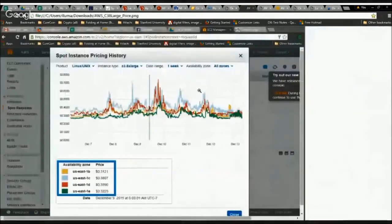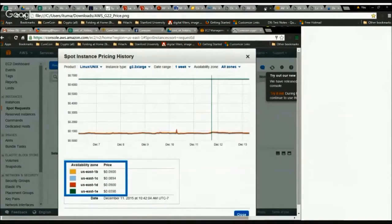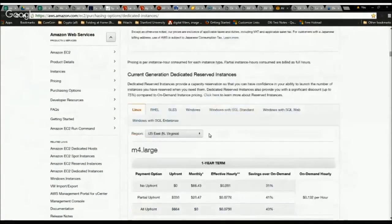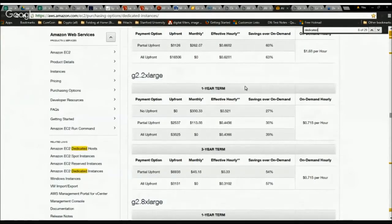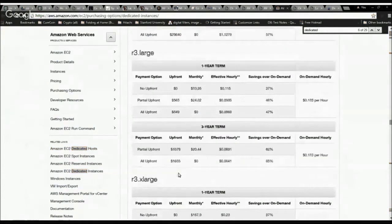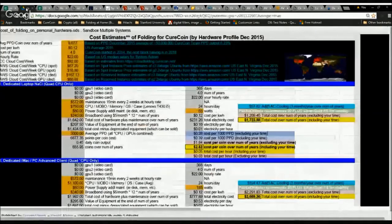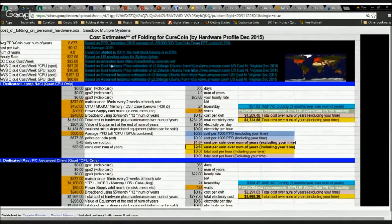Here's the spot price index from mid-December. A C3.8xlarge — basically a 32-core mini supercomputer — showed an hourly rate around 31 to 38 cents. A G2.2xlarge, which is a GPU-based system, ran about 8 to 9 cents per hour. For dedicated reserved instances on AWS, a G2.2xlarge GPU system costs $3,800 upfront for a year, and a C3.8xlarge CPU system costs $8,691 all upfront for one year. The calculator shows what those figures work out to weekly.